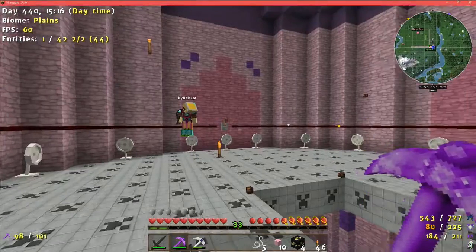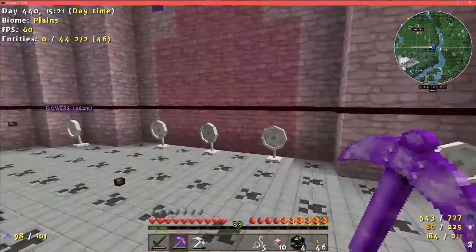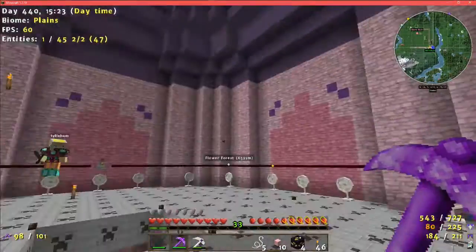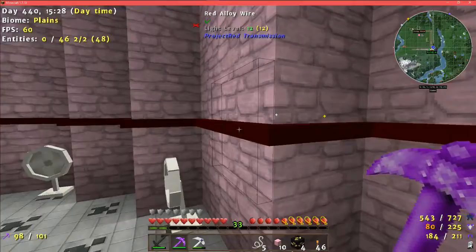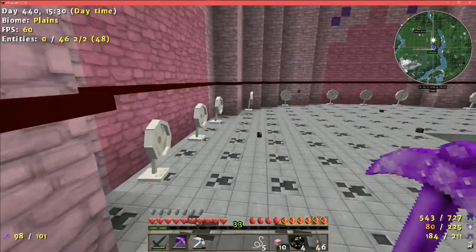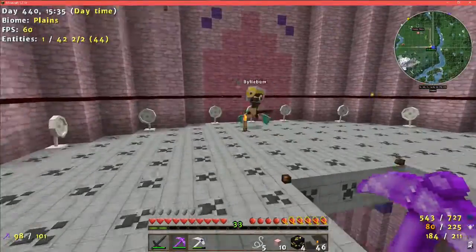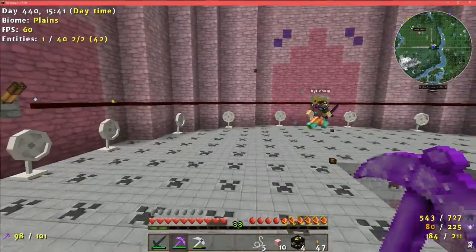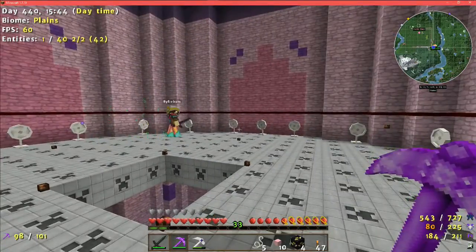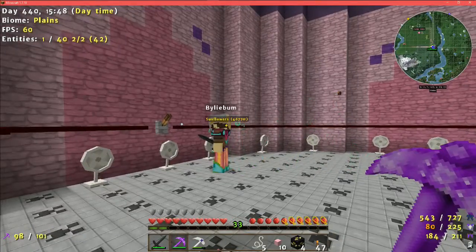The roof is all done and lit up, so nothing spawns up there. I made some red alloy wire and hung it along the wall so it'll activate the fans all at once. Instead of a bunch of levers, it's all connected to one lever — that's awesome.